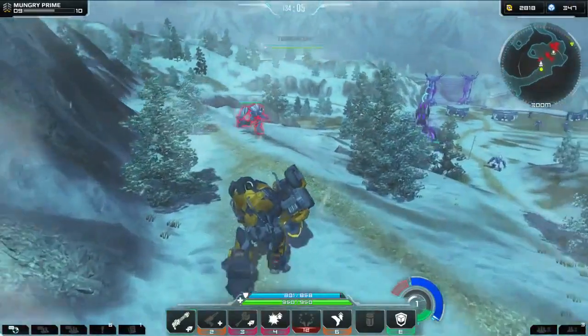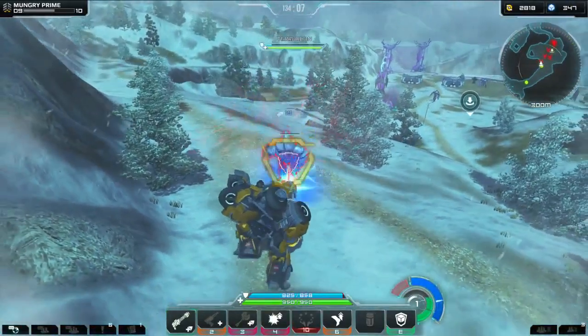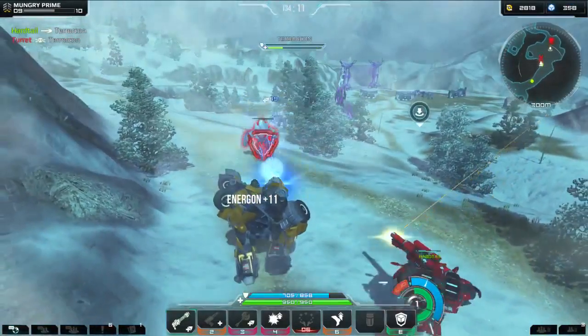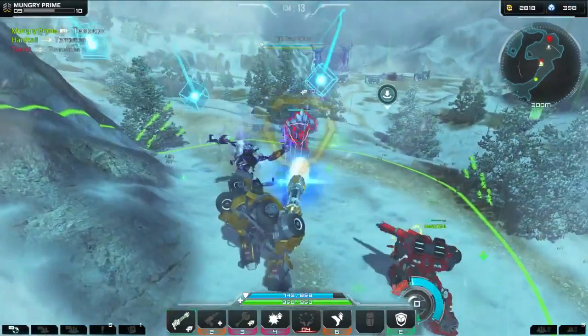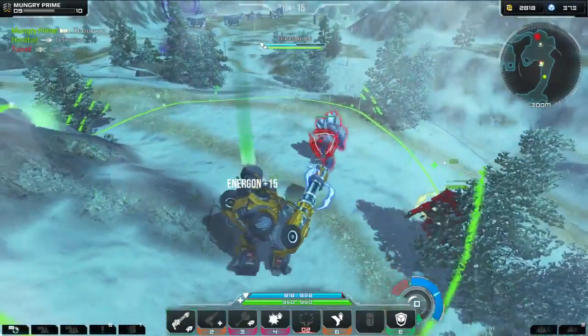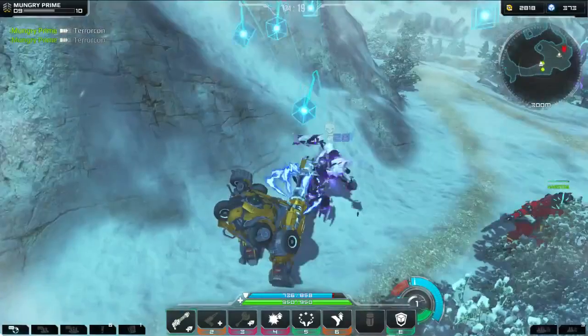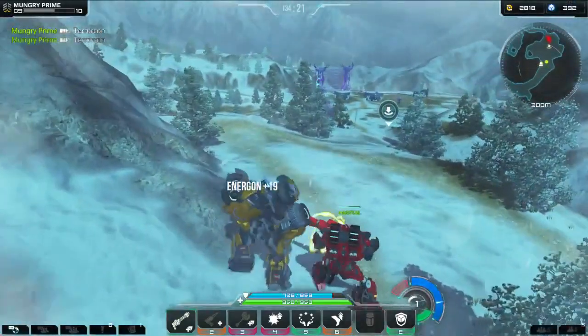Here we have a whole bunch of Terracons. This is where we're gonna start mining Energon - this is when it's gonna get a little bit intense. I'm gonna heal Hardline here, I don't really need it but I'm gonna heal them in the rain. When you do this you usually want to bring a healer in here with you, but we don't have one - I only got two people with me right now.